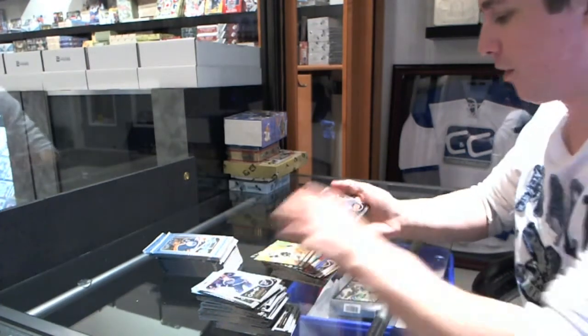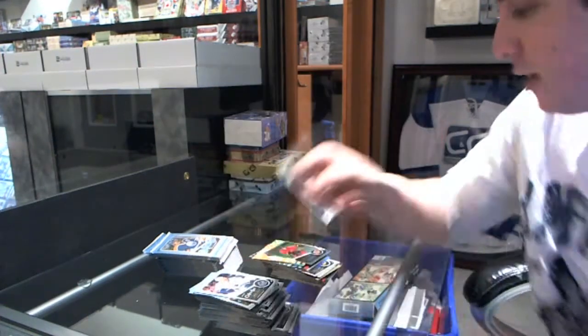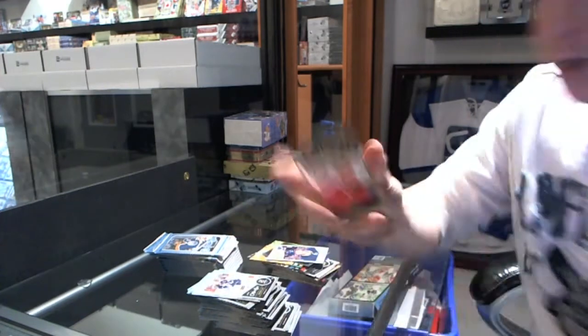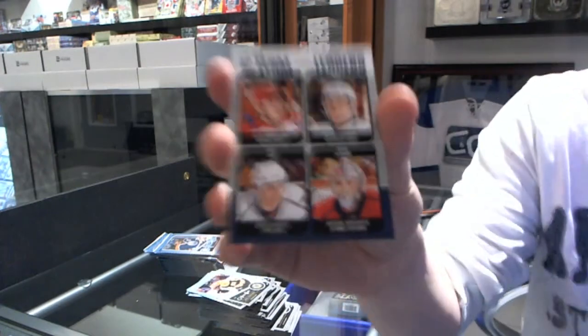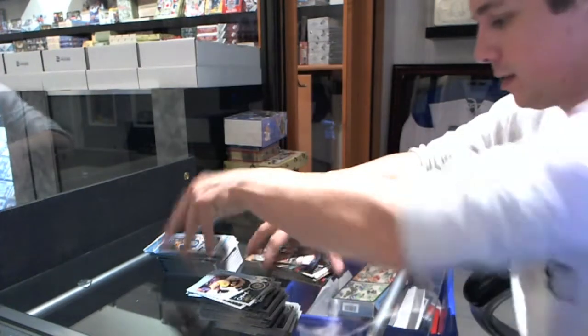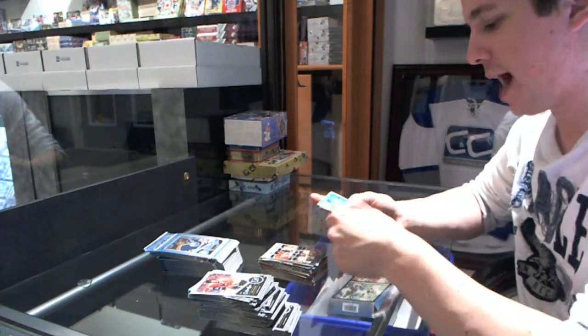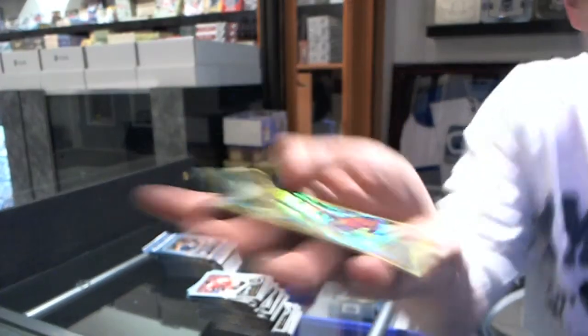We've got a retro for the Canucks' Keith Ballard and a rainbow for the Calgary Flames' Marc Giordano and a 10-11 update rookie for the St. Louis Blues' Ian Cole. We've got a legend for the Detroit Red Wings' Red Kelly and a retro for the Oilers' Gilbert Belay and a team leaders for the Washington Capitals. We've got a retro for the Islanders' Ty Wisher and an in-action for the Edmonton Oilers' Taylor Hall.